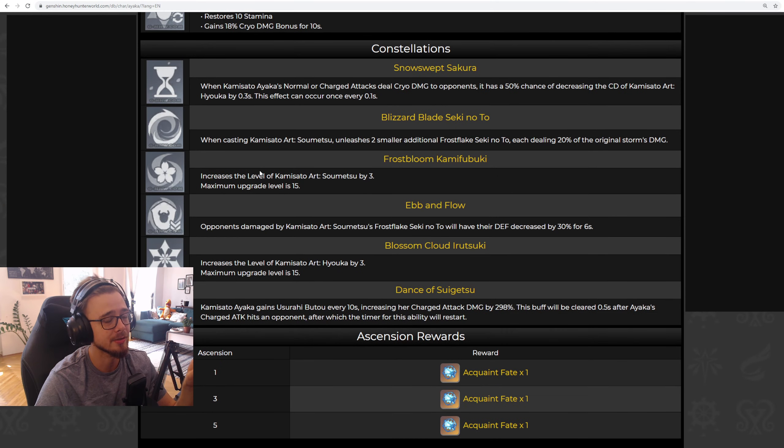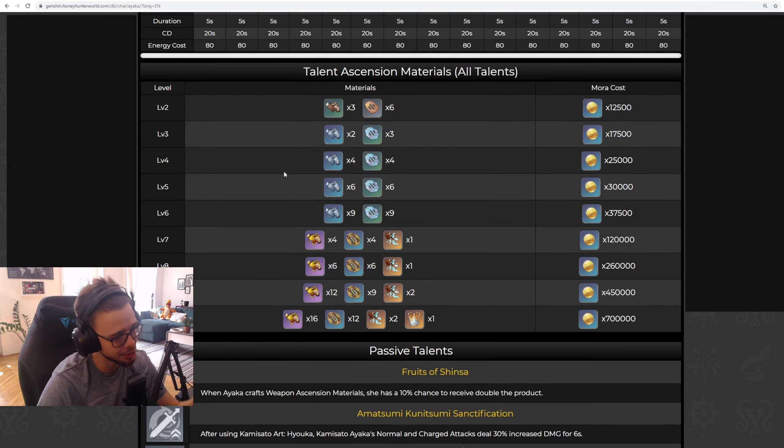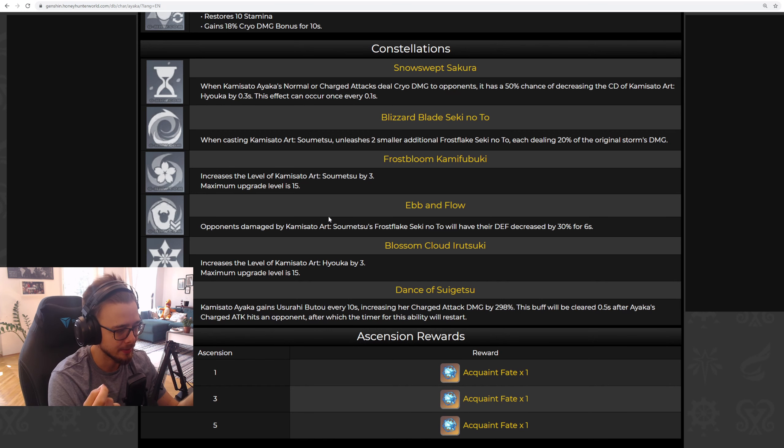When we look at her constellations, something very important stands out at Constellation 1: whenever Ayaka deals cryo damage to an opponent with her normal and charged attacks, those attacks have a 50% chance to decrease her E cooldown by 0.3 seconds. So if you're constantly auto-attacking and you're lucky, you could decrease your E cooldown enough to maintain a constant buff uptime from her second passive, which is the desired playstyle. I would recommend going for Constellation 1 if you have saved up enough Primogems or have the funds to pull for it.